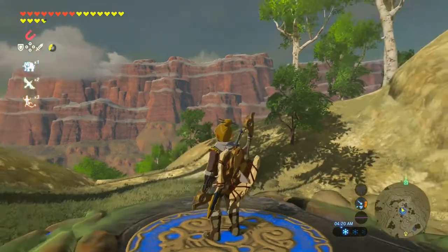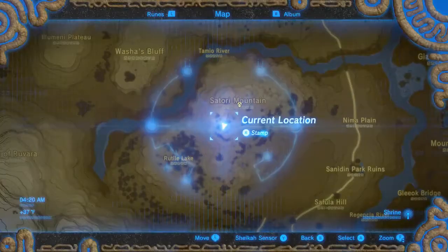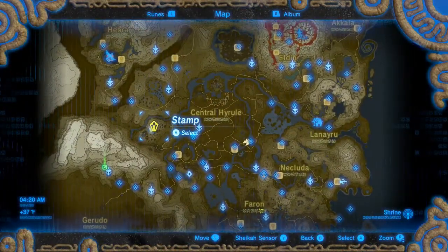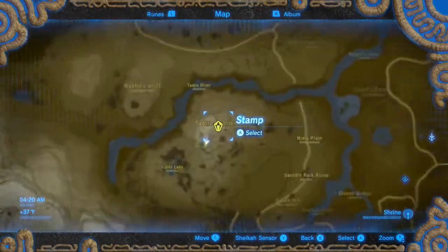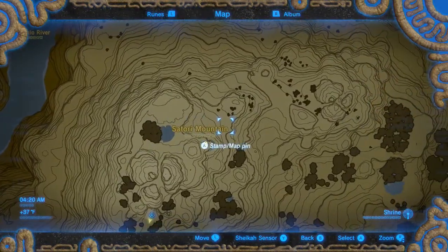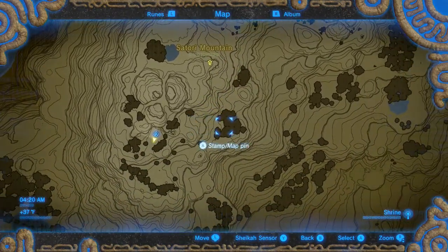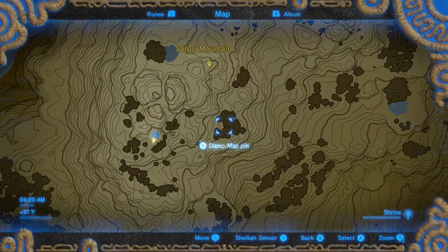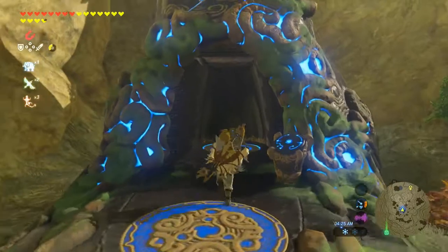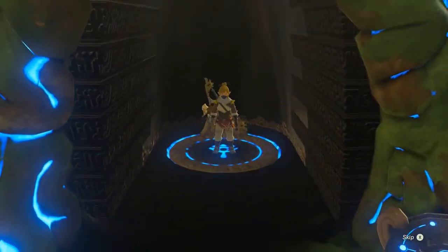Hey everyone, this is Rod and I'm here on scenic Satori Mountain, over in West Hyrule. Satori Mountain is where we found the Lord of the Mountain, and right over here is where we farm for hardy durians to get those 20 extra freebie heart containers that we can run around with at all times — which is super awesome. And what we're at, guys, is the Moglaton shrine.